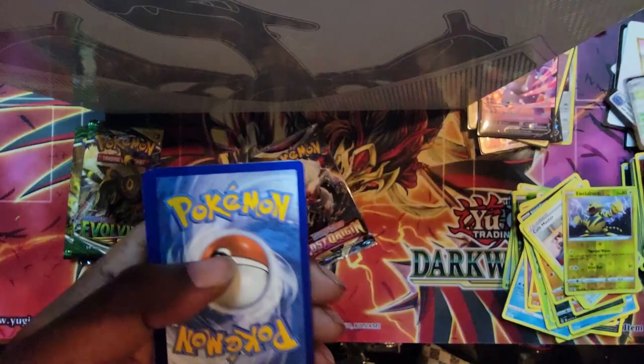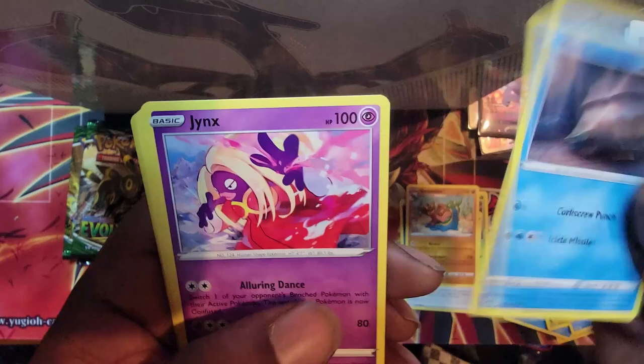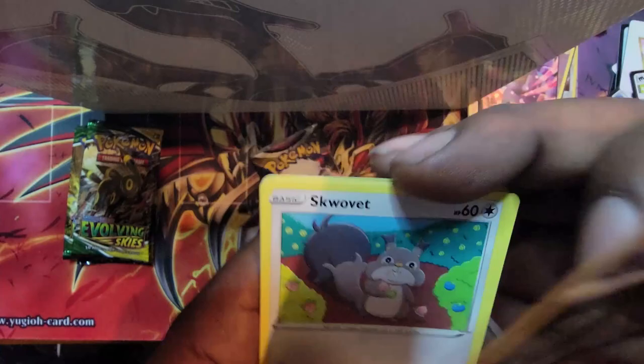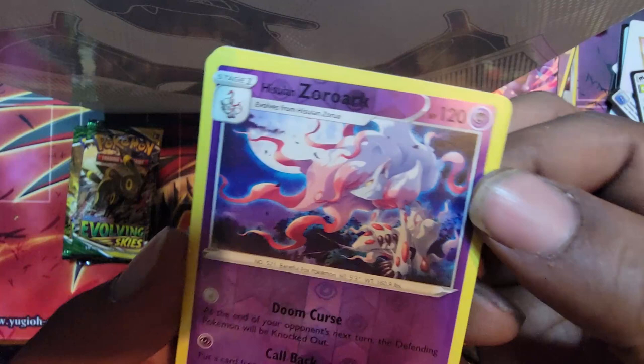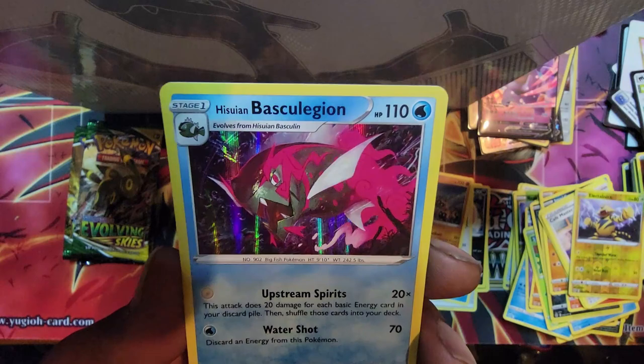Now, two Lost Origins — let's see. Energy, Gastrodon, Stantler — man, these are some nice arts on here — Jinx, Sneasel, Zorua, Zorua. And Basket Scroll. No big hits. Put them to the side.